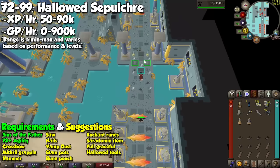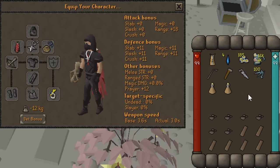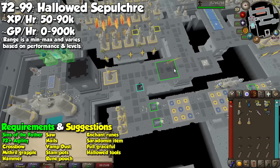The Hallowed Sepulchre can be found in Darkmeyer, and once inside there's a chest for you to prepare. Since you will have no rewards on you, copy the gear you see on screen — all of these items can be obtained pretty easily. Instead of doing a single lap for experience, the Hallowed Sepulchre features 5 floors, all of which you may access at levels 52, 62, 72, 82, and 92 respectively.